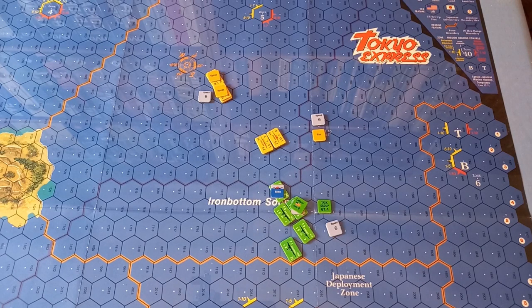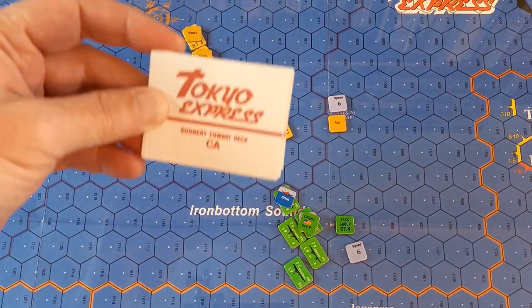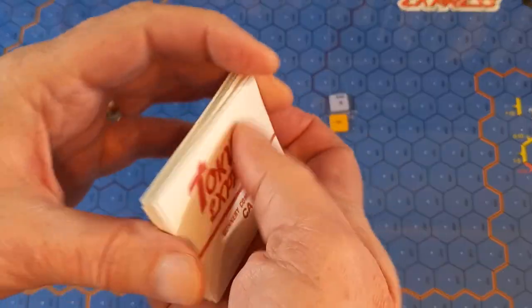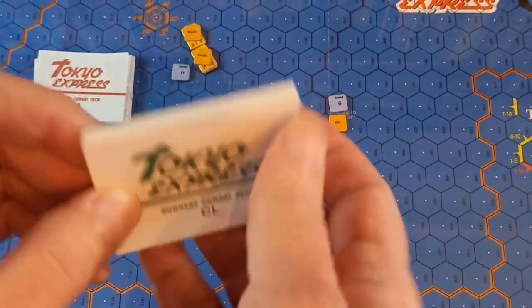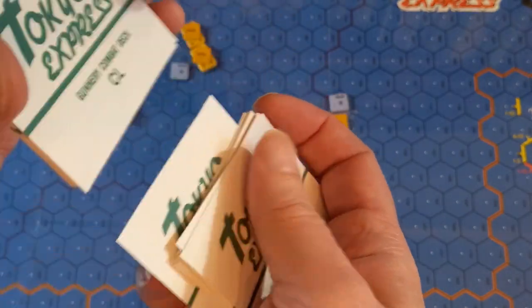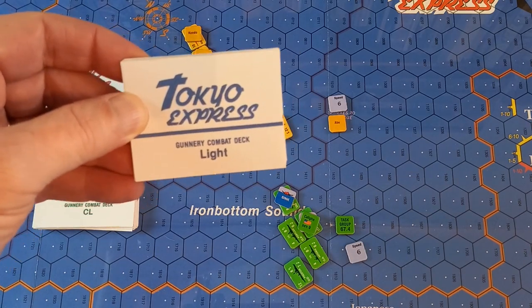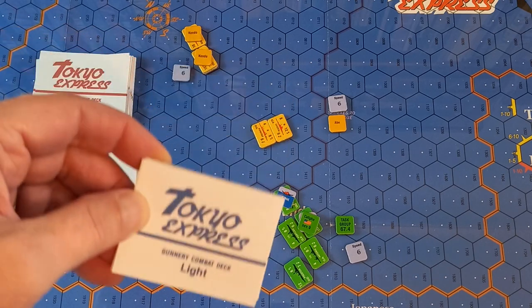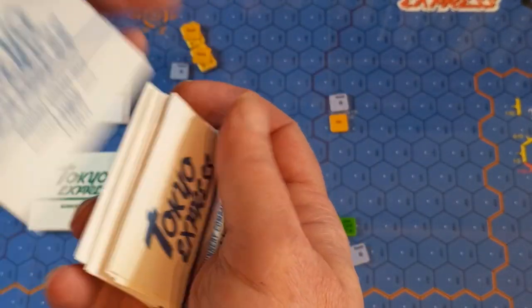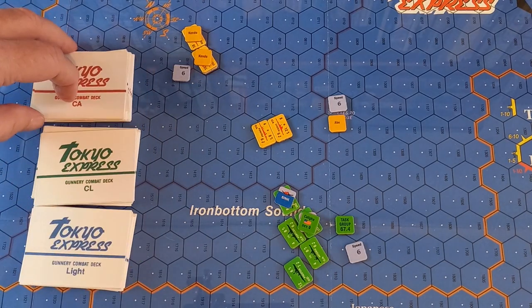Now it's Japanese gunnery combat. In the gunnery combat segment, cards are used to decide the damage — we have a pack for heavy cruisers, one for light cruisers, and one for destroyers. Some light cruisers may have to use the destroyer deck — there's a little L on the counter which indicates that. There's also one for battleships but as there are no battleships in this scenario we won't be using it.